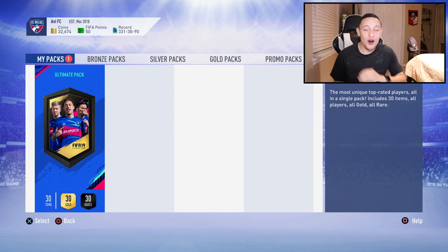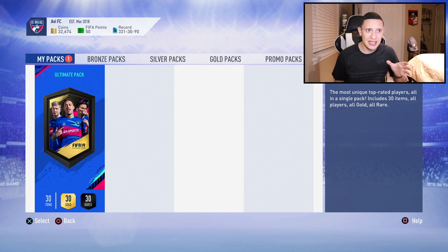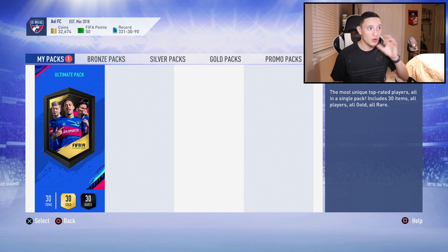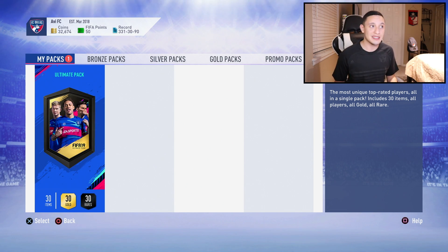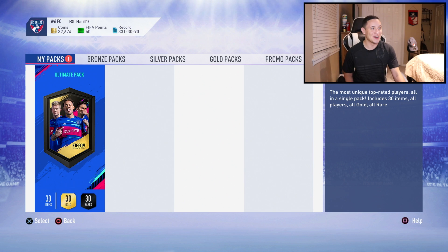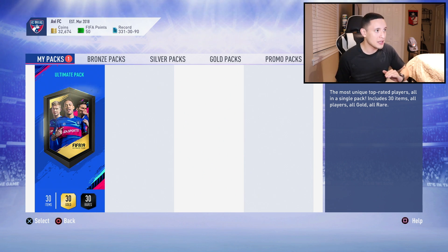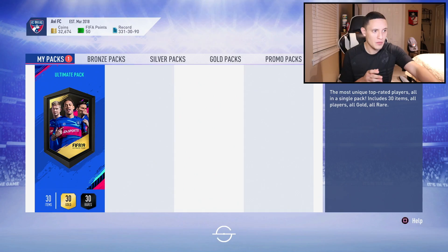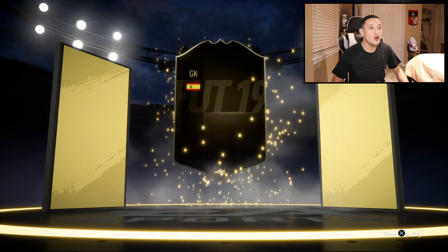Now for what we've all been waiting for — the Ultimate Pack. The most unique, top-rated players, all in a single pack: 30 items, all players, all gold, all rare. The description says 'most unique top-rated players' which is an interesting word choice — hopefully a good sign. I hope you guys appreciate the grind — it was not easy getting to Rank One in Division One with a lot of sweats playing 24/7. All I'm asking for is a walkout. Let's go — three, two, one...